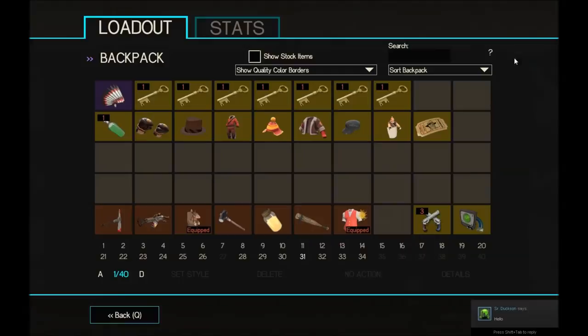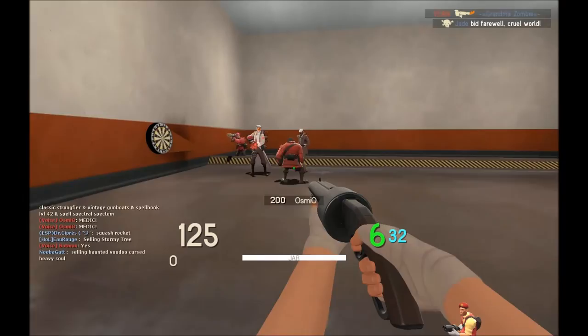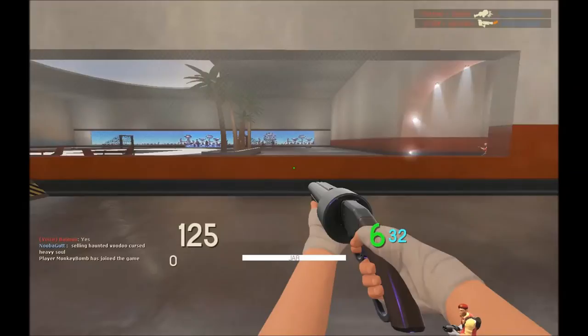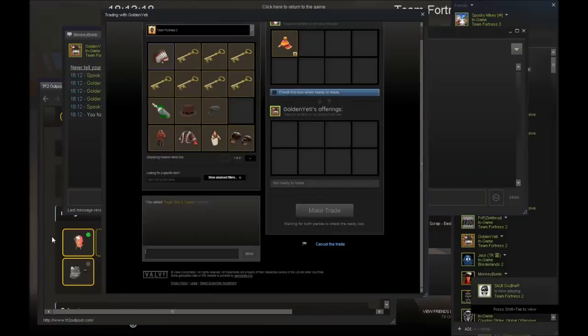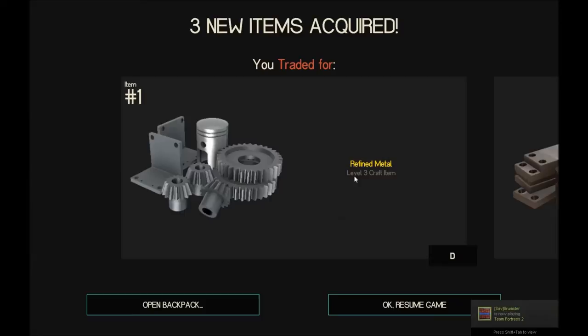I'm getting a trade from Golden Yeti — which is a cool name — and he's buying my Tough Guy's Toque. I just randomly joined the server and he added me — I'm guessing he's added me from Outpost since I bumped my trades a few minutes ago. He's paying the 1.66 ref that Tough Guy's Toque costs, which is nice — more metal profit.